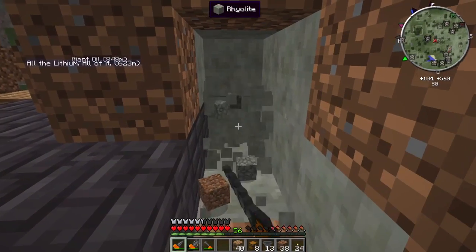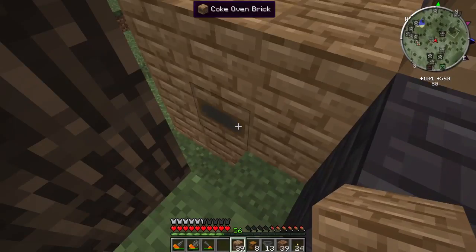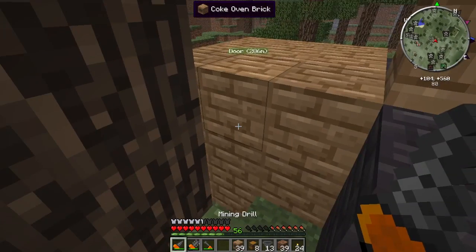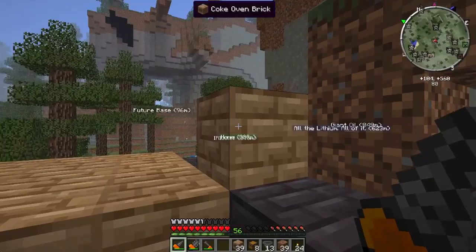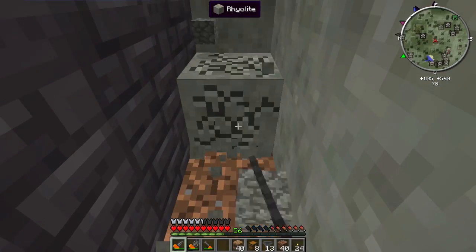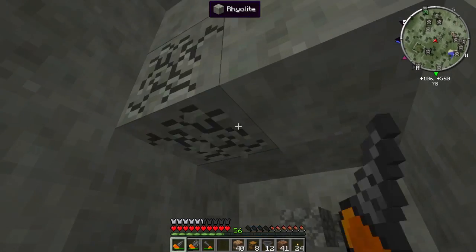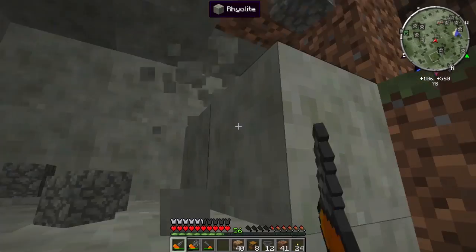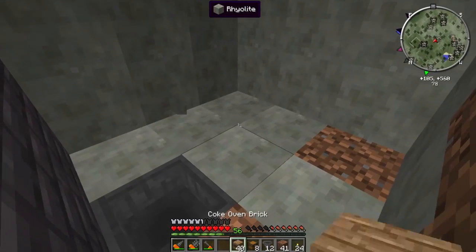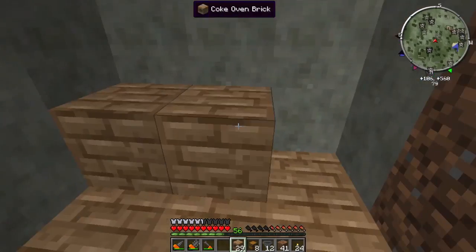Coke ovens — or just Railcraft multiblocks — are kind of weird, because if I were to place a block here or finish this, it can't finish even though it's diagonal, which is odd. So I couldn't put these flush. We'll dig this out. And this should produce steel at a fairly consistent rate, but fairly quickly. We're going to get two of them up and running and just feed it coal and iron.